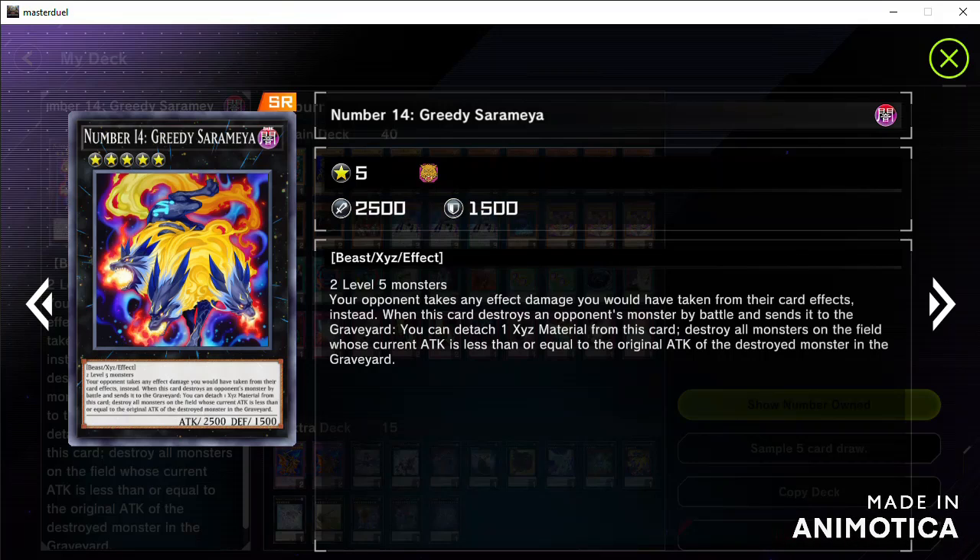Great counter for burn decks: this card is used to counter any burn damage sent by the opponent. So if you counter any cards that deal damage from your opponent's effect, it redirects that damage. But in the case of a card that is powerful enough to destroy it, you can't rely on protection alone, so put some traps or spells that can negate it to assist in dealing with the damage.